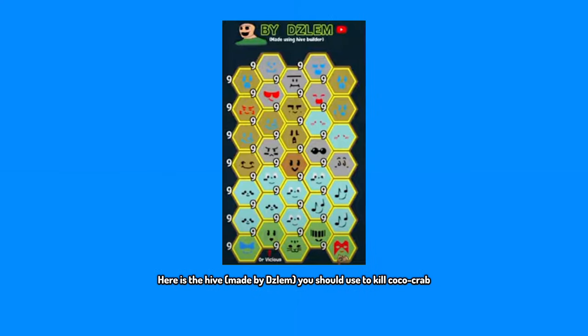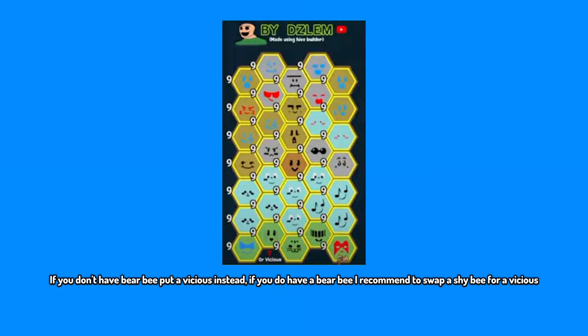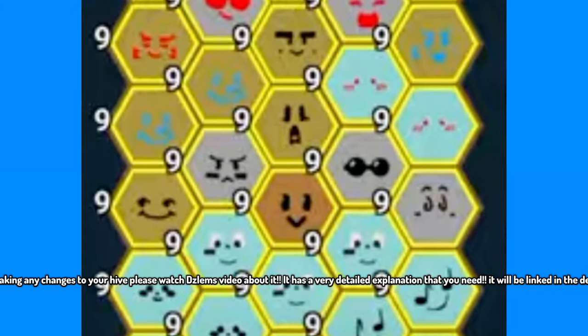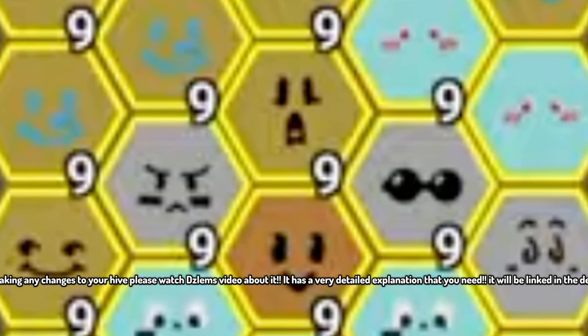Here is the hive composition made by Zlem you should use to kill Cocoa Crab. Personally I would tweak it a little — I wouldn't have a gifted Crimson Bee; I would have a Gummy Bee in its place. If you don't have Bear Bee, put a Vicious instead. If you do have a Bear Bee, I recommend swapping a Shy Bee for a Vicious. Before making any changes to your hive, please watch Lem's video about it — it has a very detailed explanation and will be linked in the description.